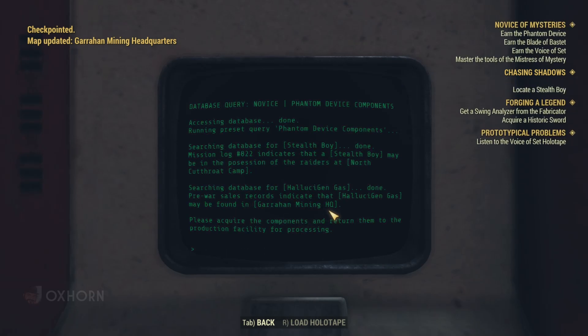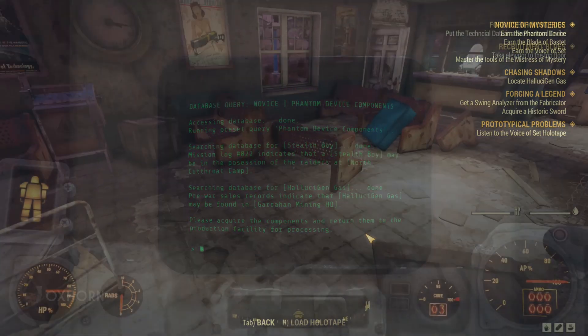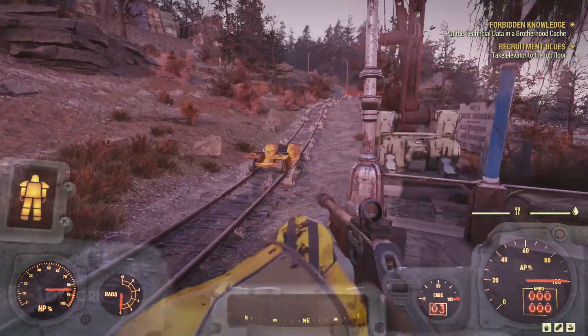Searching the database for Hallucigen gas, pre-war sales records indicate it may be found at the Garahan Mining Headquarters. Please acquire the components and return them to the production facility for processing. The quest objective to get a Stealth Boy completed itself because I already had one in my inventory. But for the sake of being complete, we'll head to the North Cutthroat Camp to show you where to find it. To get there, we'll fast travel to the Pleasant Valley train station.